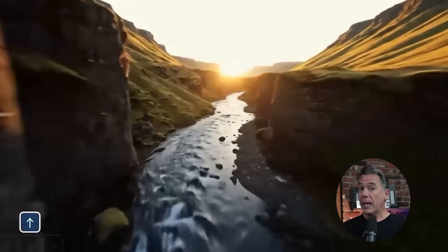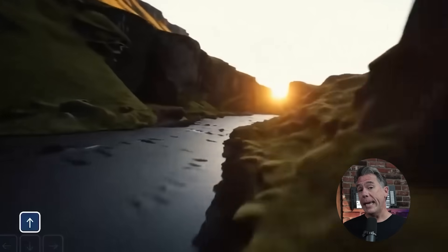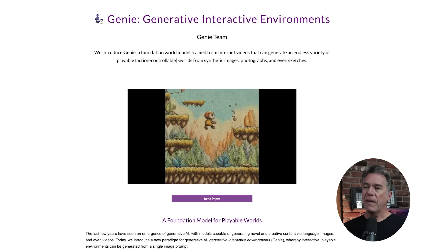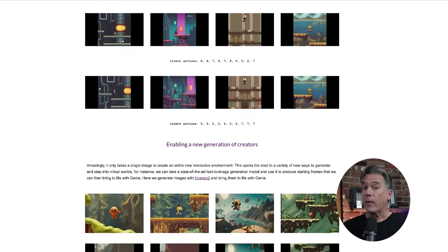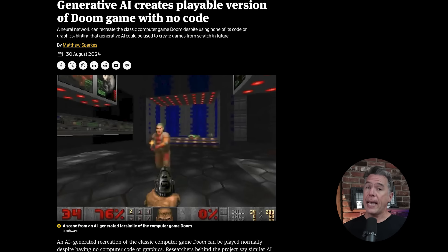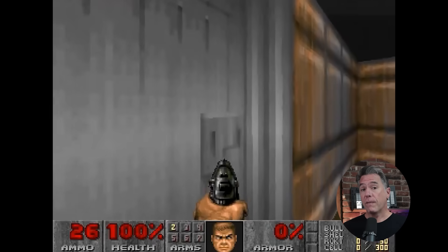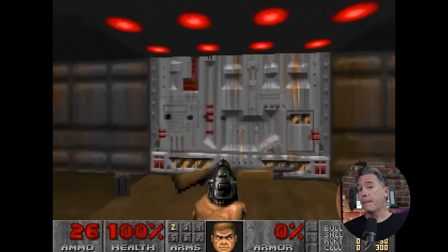If you've been watching the channel for a while, you know I've been keeping a close eye on Google DeepMind's Genie project. This is sort of a prompt-to-game model, first introduced in February of 2024 — definitely the germ of an idea, considering the games were only playable for about one second. Shortly after that, we got a look at the AI Doom project, which was not Google, but it did showcase some forward movement in terms of interactive video. That said, there were still problems, namely that of object permanence.